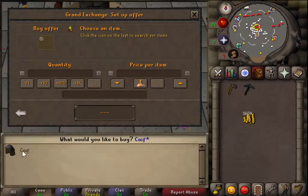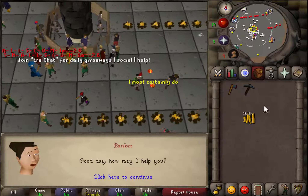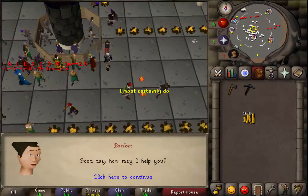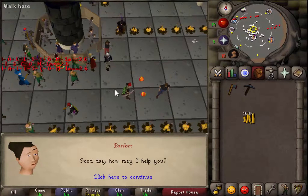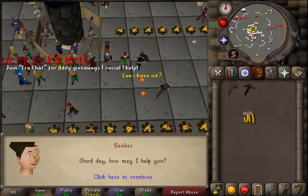Let's see what coif I can get as well. I want to become a member, and I'm only going to become a member when I actually reach that amount of money. I've sold that up for 160k. I'm just going to invest into stuff which I'm going to be flipping. I'll see you guys in a little while.